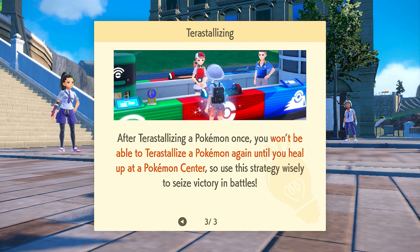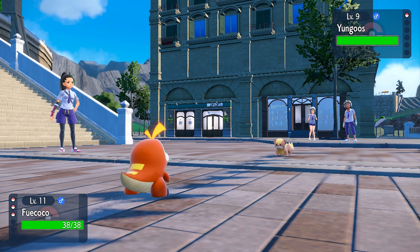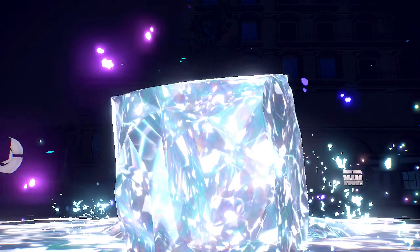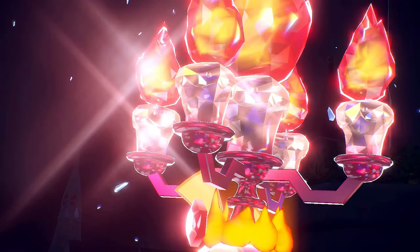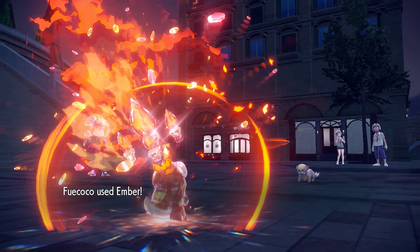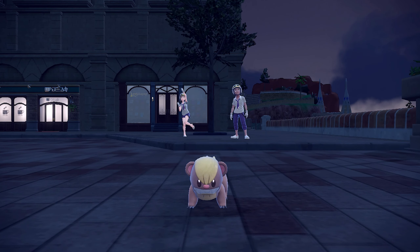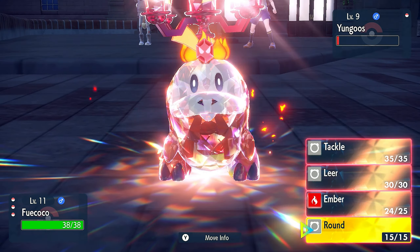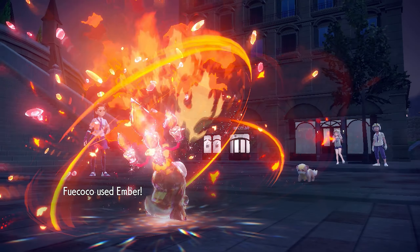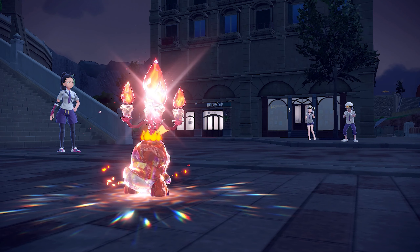Now that we have the Tera Orb, that's pretty useful when battling other people because it puts us at an advantage. We're gonna battle the other one. Fuecoco should be fine, he can handle it. I like how their animation at the beginning they draw a star — that's so cool. Oh, a Yungoos! Interesting. They're terastallizing — okay, so it changes the type of the Pokémon. I can only do it once until I heal — interesting.